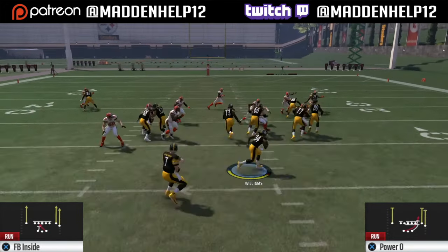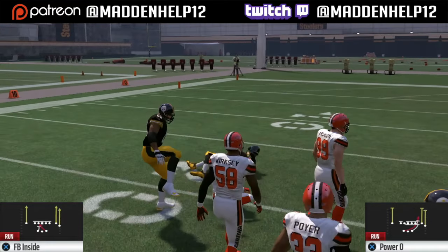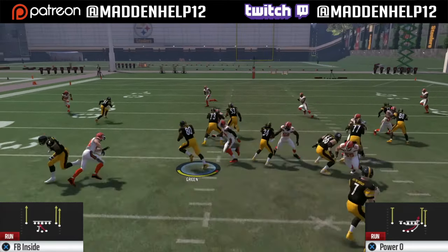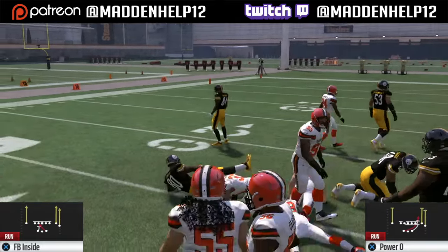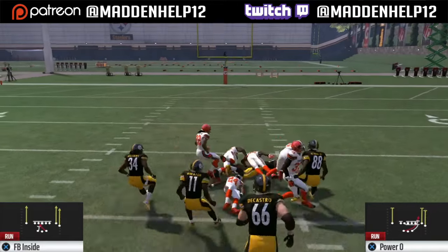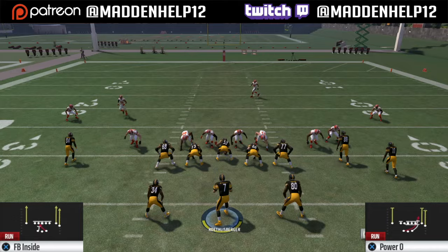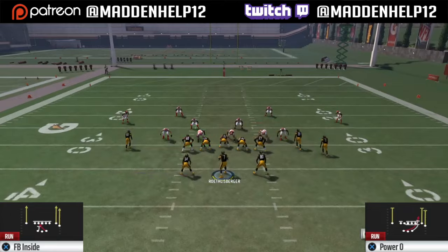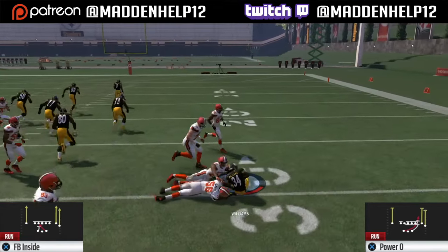This is currently in the Pittsburgh Steelers playbook. If you're running the Cleveland offense released to the patrons, you can definitely run this as well because the audibles are the exact same. If you love the gun split close out of the Cleveland book, you can use the Pittsburgh Steelers and get it even better because it has the fullback dive — that's the only downfall to the Cleveland book, it does not have the fullback dive in it.